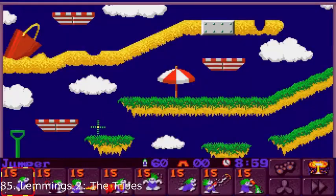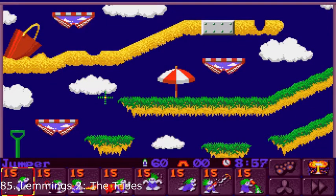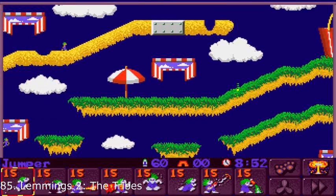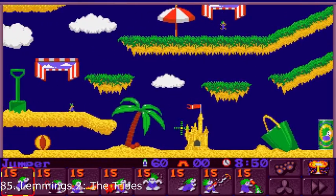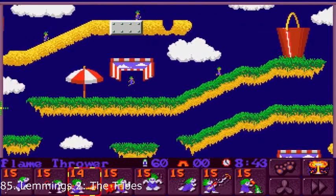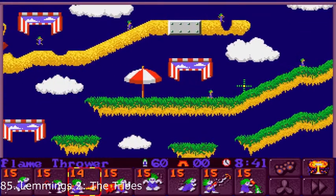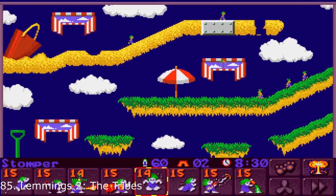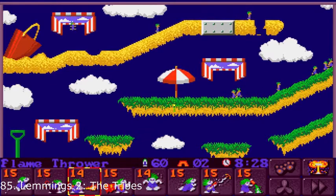Lemmings 2 takes 85th place, and this is a charming sequel to the brilliant Lemmings game. This game adds a ton of new abilities and different worlds and settings, so it can be overwhelming for the people that fell in love with the simplicity of its elder brother. Nevertheless, Lemmings 2 is heaps of fun to play, has a great soundtrack and will have you pulling your hair out trying to save the adorable little critters.